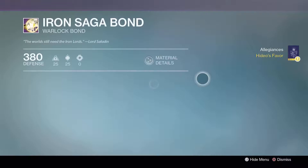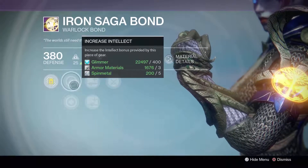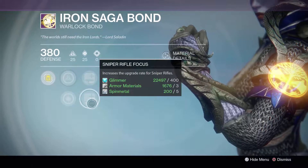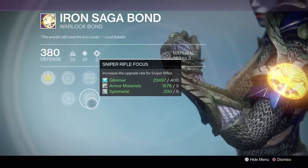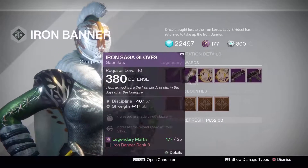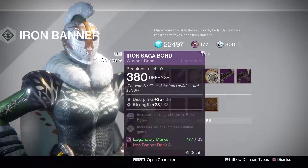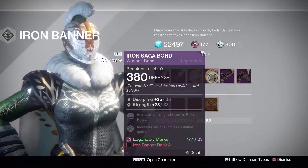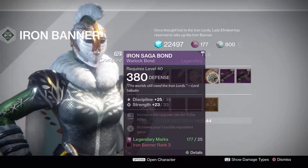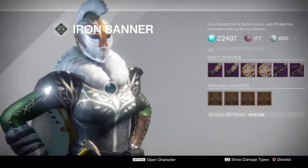Moving on, we have the Iron Saga Bond. This is a Crucible Champion at a 100% roll — intellect discipline — with auto rifle and sniper rifle focuses. Those are really for upgrading your gear; once your gear is upgraded, this is irrelevant. I just keep a selection of these and swap them around when I'm pouring motes into gear. So that is a 100% roll, 25-25, total maximum of 60 out of 60. Moving on, the other Iron Saga Bond is a slightly worse roll — 58 out of 60, which is 96%. Still a strong roll. Discipline strength, and this one is pulse rifle and sniper rifles with Crucible Champion on it. So that's it for the Warlock.